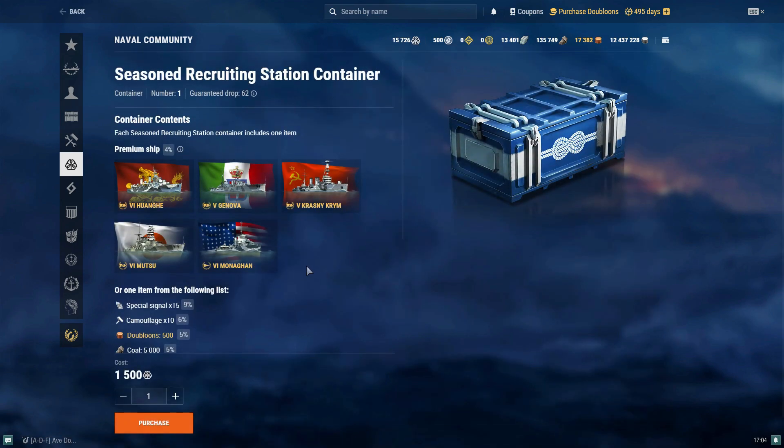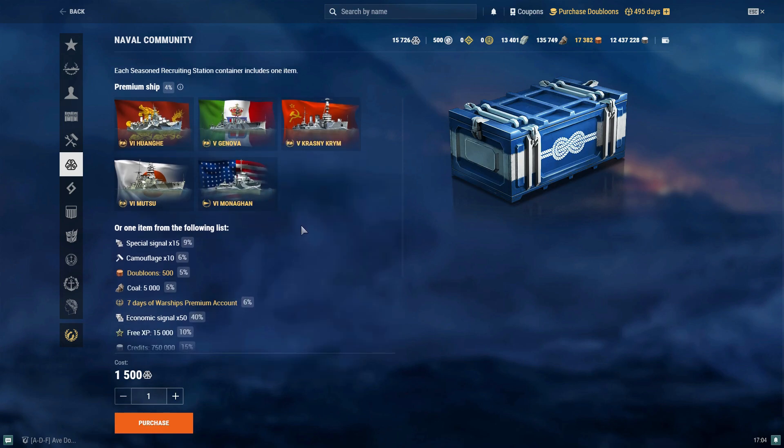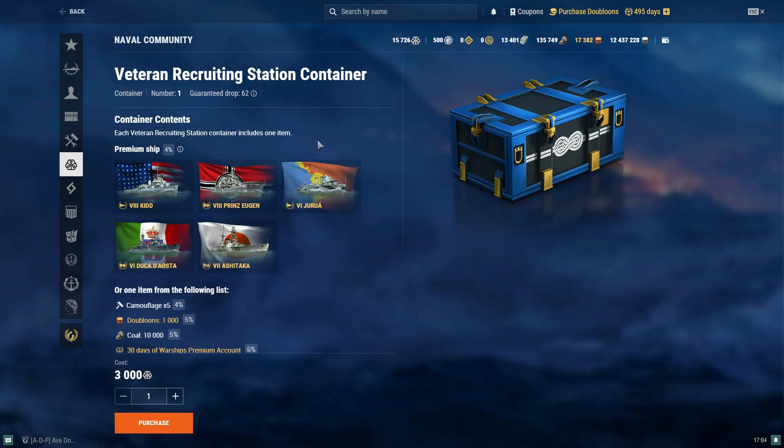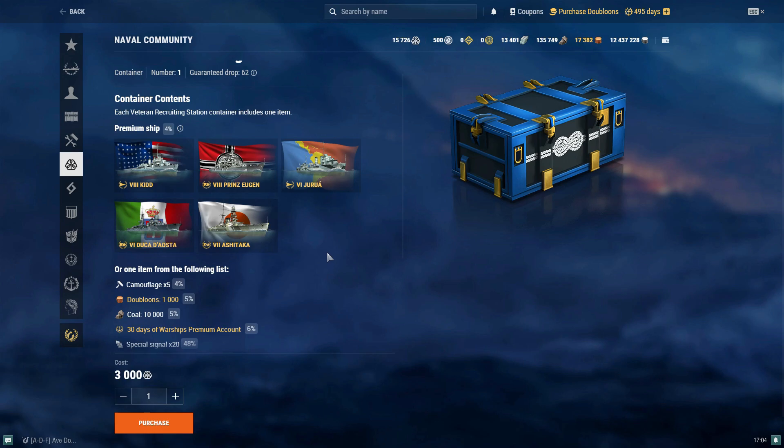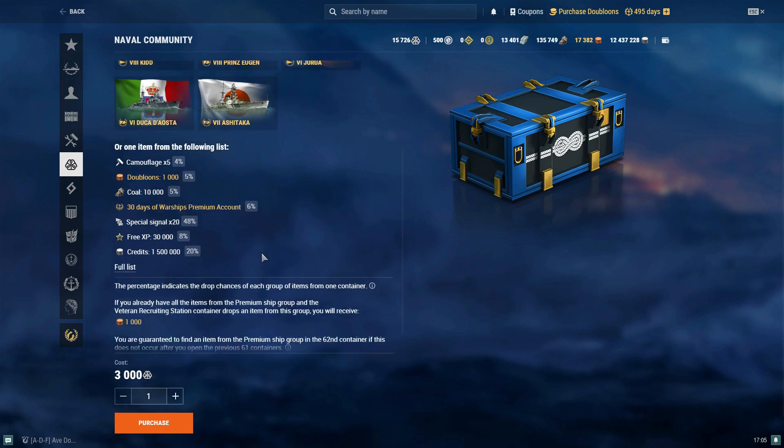Then you go up to the next one for 1,500 community tokens instead of 500 — you can see the rewards go up. Now we're looking at these five ships, tier 5 through tier 6, the Krispy Kreme, more free XP. Then you go up to the Veteran Recruiting Station container, and the chance of still getting a ship is the same. But now we're looking at tier 6 through tier 8 ships you can possibly pick up. The doubloons are higher, more coal, 30 days premium, special signals — which by update 11.6 may turn into economic bonuses — free XP, credits, and so on.